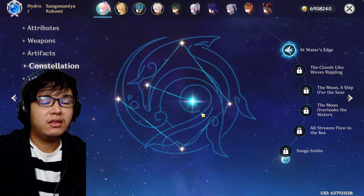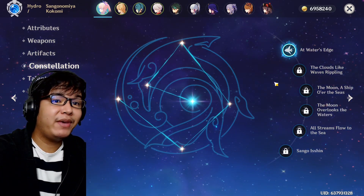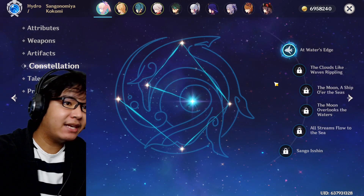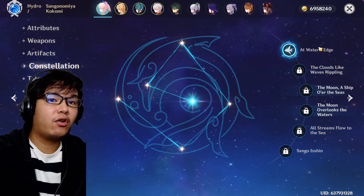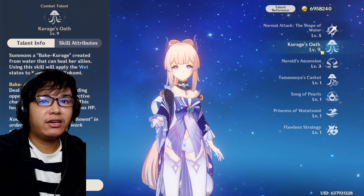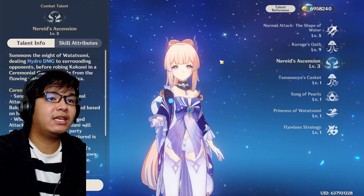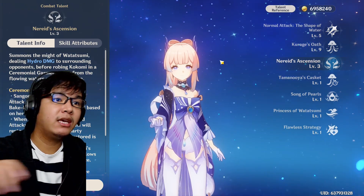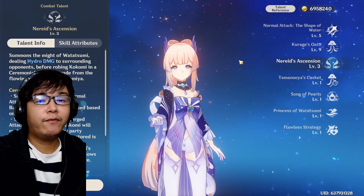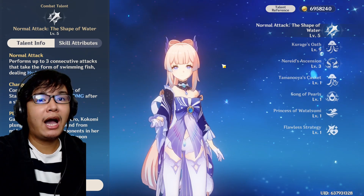Regarding constellations, the more constellations you get on Kokomi, the more DPS you basically get — Kokomi's constellations are oriented around a DPS build. If you're planning on making Kokomi a Hydro main DPS and healer at the same time, go for her constellations. For talents, her skill does AoE healing over time, and her burst also heals whenever you attack opponents. For a DPS Kokomi, focus on her burst and normal attacks.